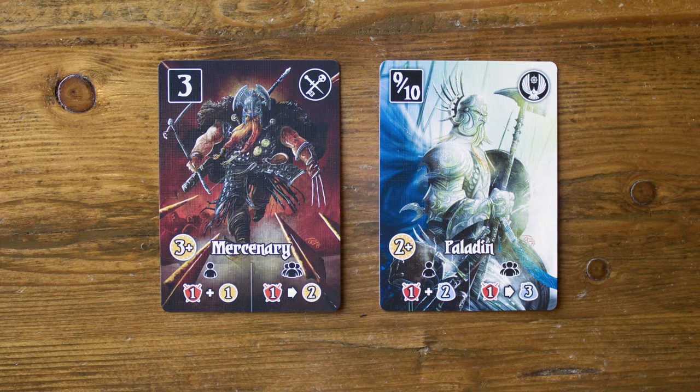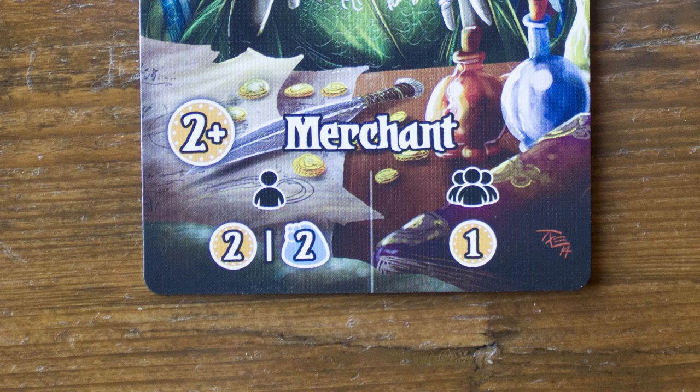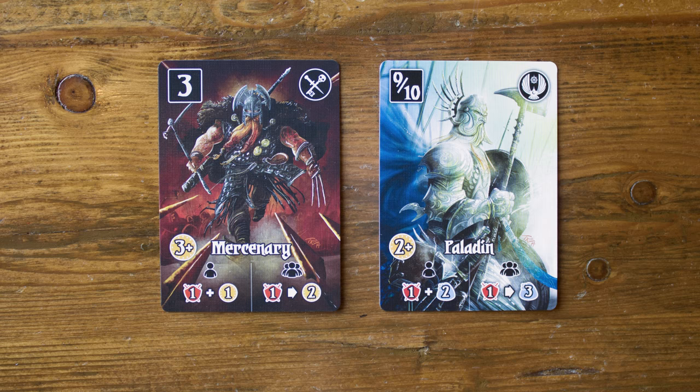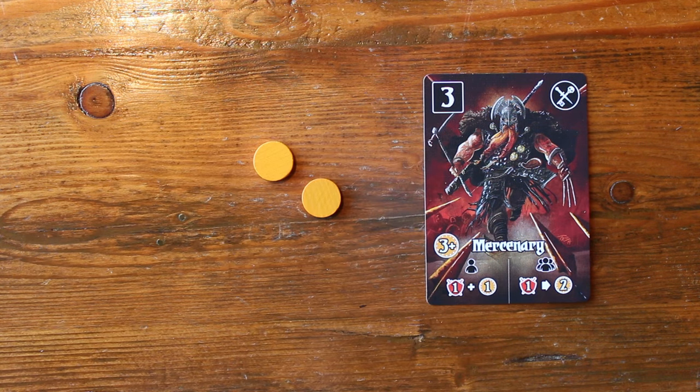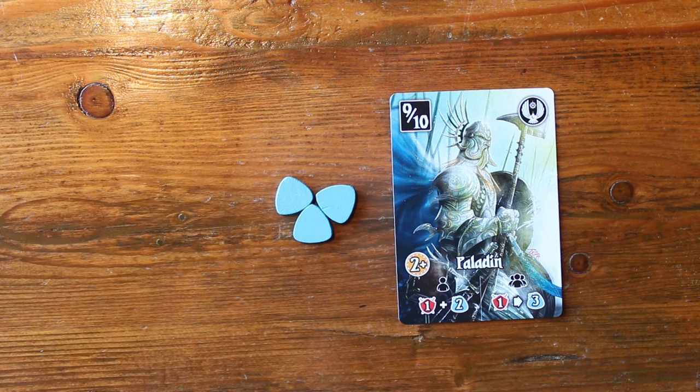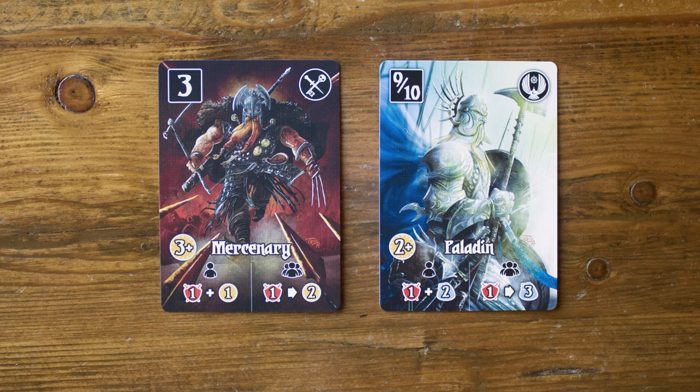Next we have the Mercenaries and the Paladins, and they show two new symbols. When they're activated on your turn, you'll receive two different resources as noted by the plus icon. Note that this is different from the Merchant card, which forces you to choose to gain either gold or magic when it's activated on your turn. The Mercenary and Paladins also activate on other people's turns, and in this case they let you trade resources with the bank. The Mercenary lets you trade one strength for two gold, and the Paladin lets you trade one strength for three magic. Whenever you see an arrow pointing to the right, it means you can turn one resource into a different resource.